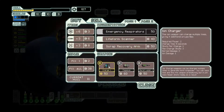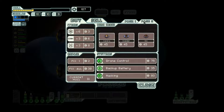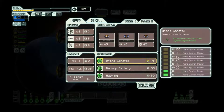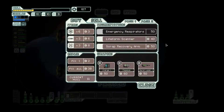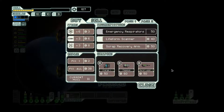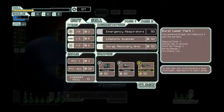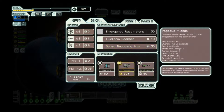We've got burst laser 1. Charge ion is interesting but not really what I'm looking for. Pegasus missile is also a pretty interesting option. Drone control with no defense drone. Hacking is also an interesting option. I think it's going to be either hacking or burst laser 1 probably. We're starting to get into the point where enemies have tier two shields, so burst laser 1 is only useful if we can actually sabotage the shields through some method like ions or asteroids or our flag artillery.